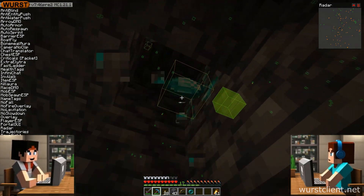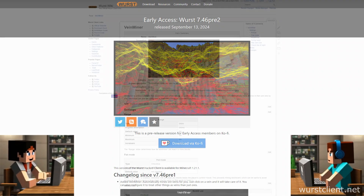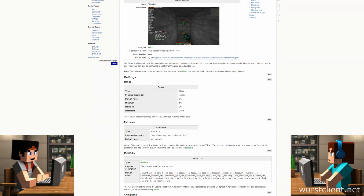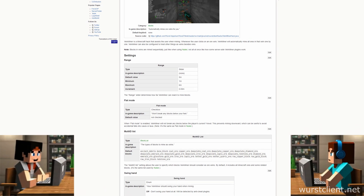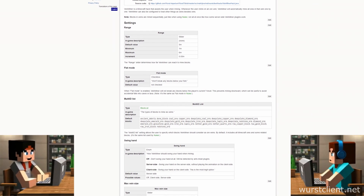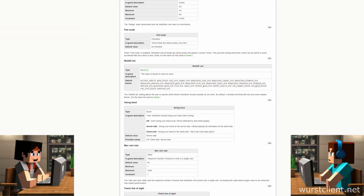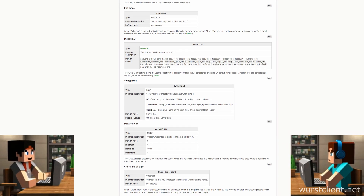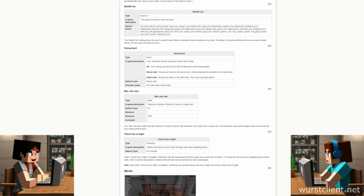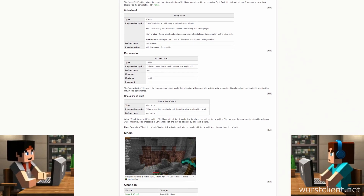For listeners itching to get their hands dirty with Worst 7.46 pre-2, the Worst wiki is the place to be. They've got everything you could ever want to know about this update — detailed breakdowns of every feature, explanations of all the settings. They even have a whole section dedicated to using vein miner with a custom multi-ID list. Imagine clearing out an entire forest in seconds — no more tedious tree chopping. The possibilities are mind-blowing. It's about empowering players to create and explore in ways they never thought possible.